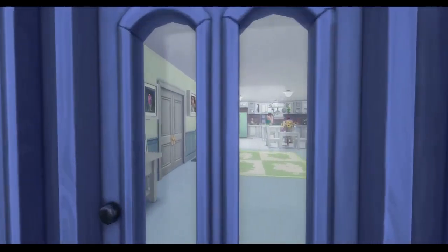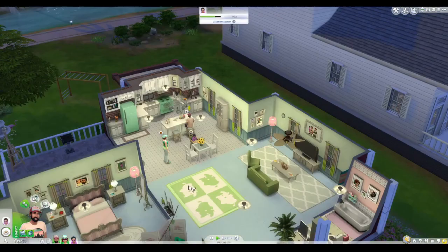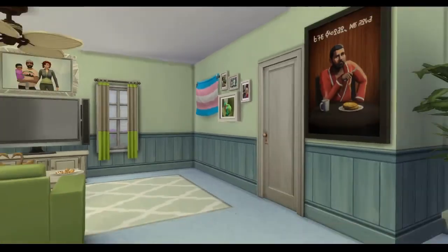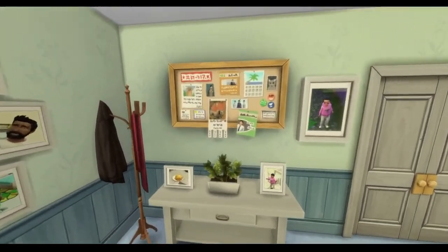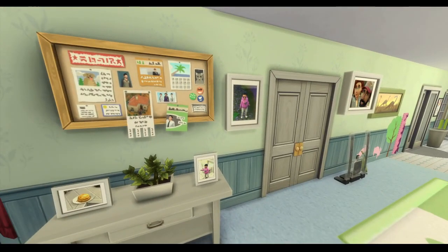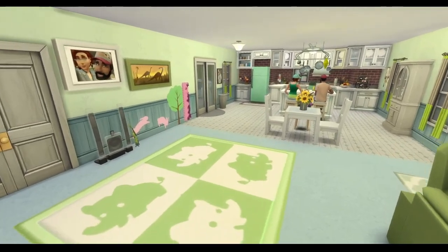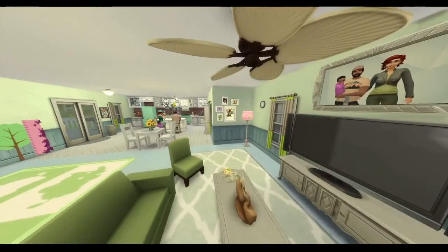We walk in here and we see this open living area. I should probably turn off all the sounds so I don't get copyrighted. Here we are in the main room — you can see these pictures of Eliza, Bob, and their son Iggy. It's hard to take pictures of toddlers with just base game since I don't have Get to Work for actual photography. I also made sure to have pictures of pancakes because it's their trademark. I created this cute little dancing area for Iggy since I feel like he'd probably be into dancing.